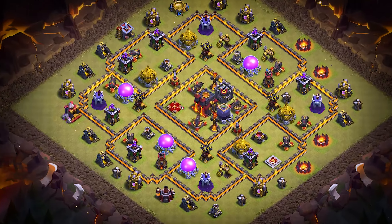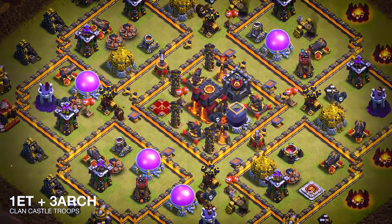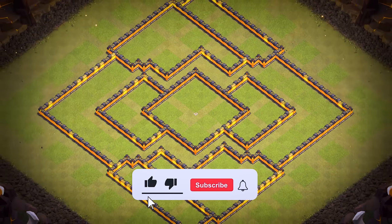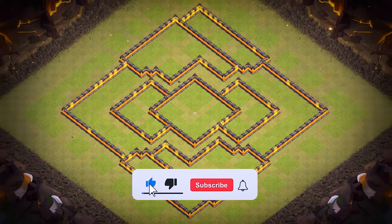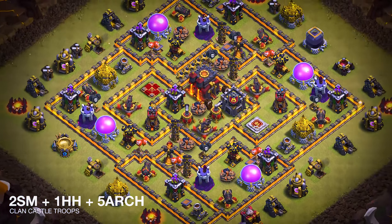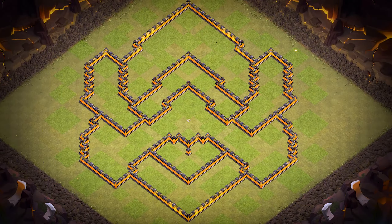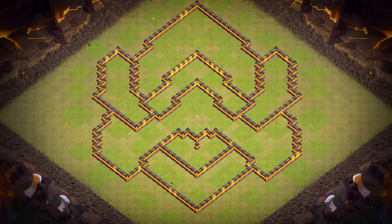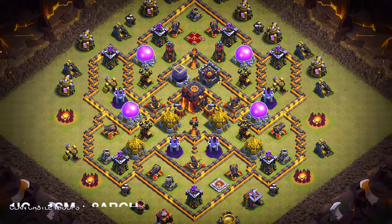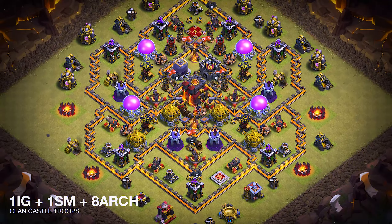Base number 6: it's an anti-three-star war and CWL base. For clan castle troops, use two super minions, one head hunter, and five archers. Base number 5: it's an anti-two-star war and CWL base. For clan castle troops, use one ice golem, one super minion, and eight archers. Please remember to like and comment your feedback. If you're new here, hit the subscribe button — we provide all Town Hall, Capital Hall, and Builder Hall bases for free.